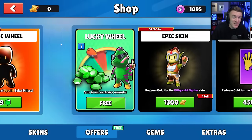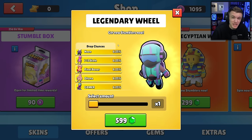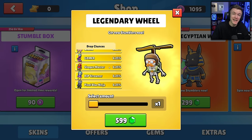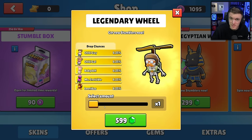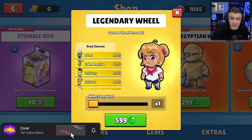Hello everyone, welcome back to another video! Today we're going to be opening the legendary wheel in the Stumble Guys item shop to try and get all of the OG legendary skins. Before we get into that, I want to remind you guys that every 10,000 subs on this channel we give away 10,000 gems to one of you. All you have to do to enter is subscribe to the channel and comment your username down below.